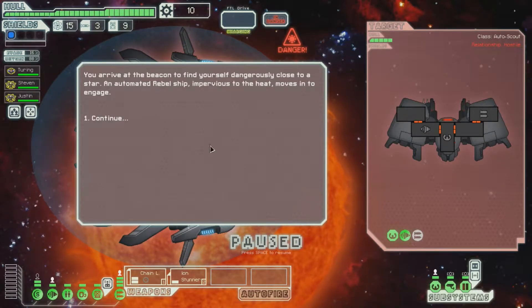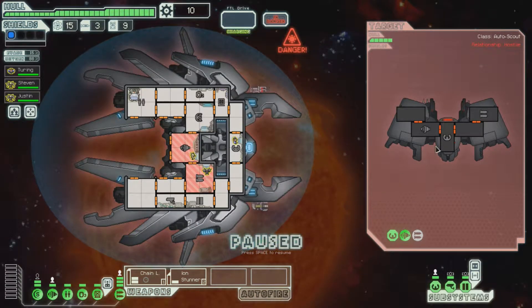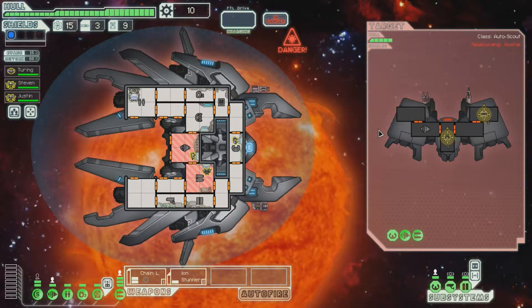We start off with a Solar Flare right off the bat with an automated ship that won't be affected by the flares. That is not great. They have a laser and a beam by the looks of things.